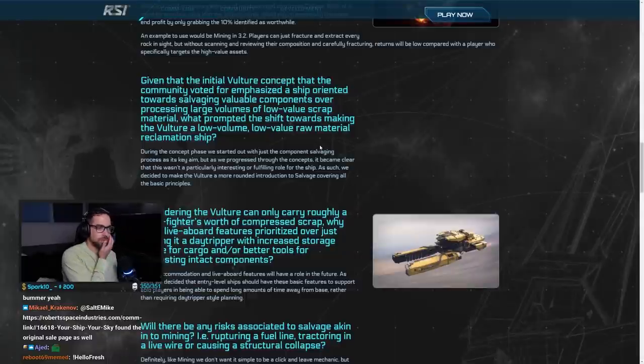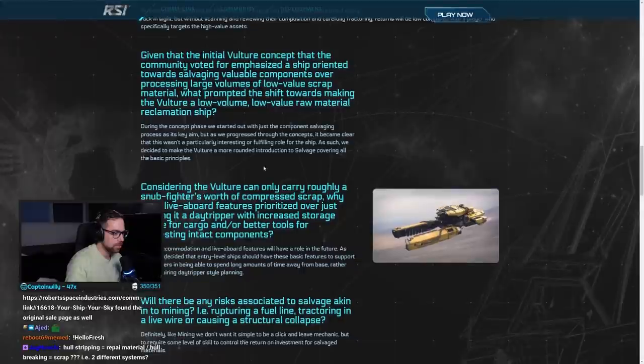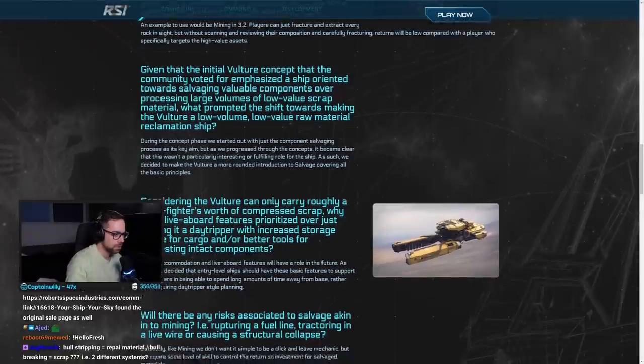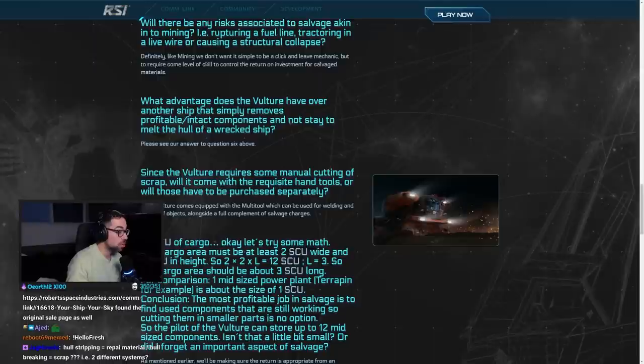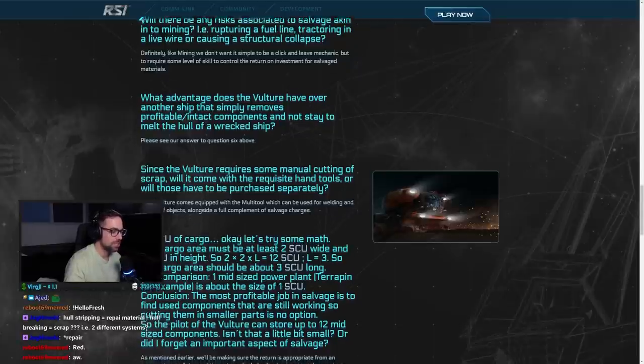Given the initial Vulture contract community vote on component salvaging, when processed through concepts it became clear it wasn't a particularly interesting or fulfilling role for the ship. So they decided to make the Vulture a more rounded introduction to salvage, covering all the basic principles. The Vulture also comes equipped with a multi-tool which can be used for welding and cutting objects, alongside a full complement of salvage charges.